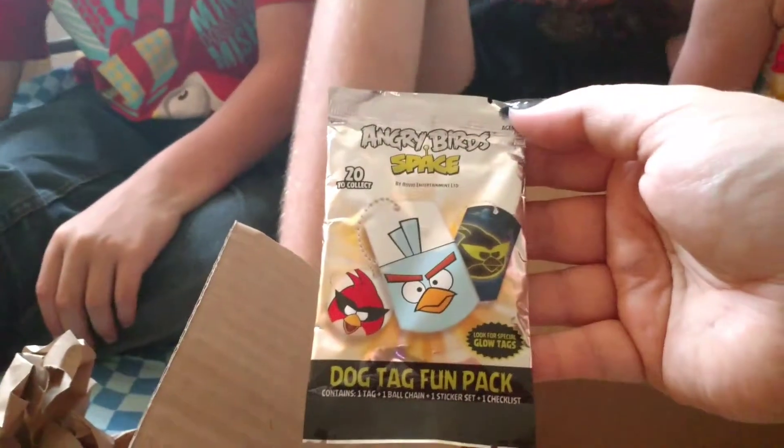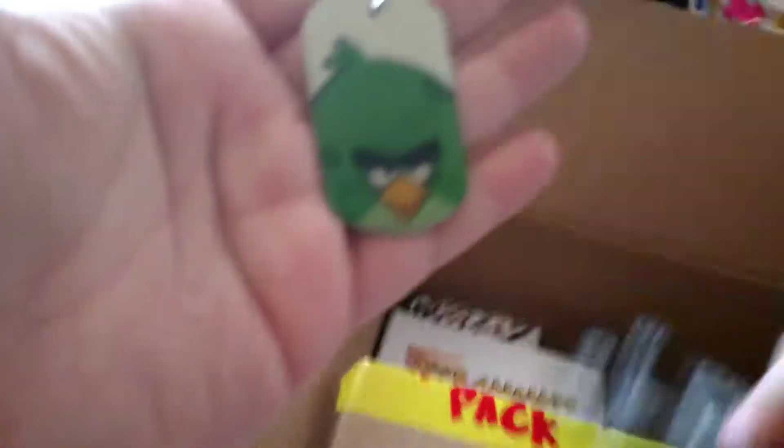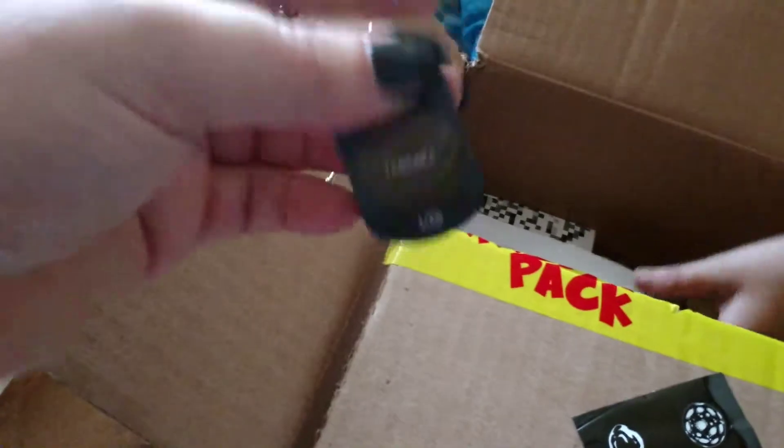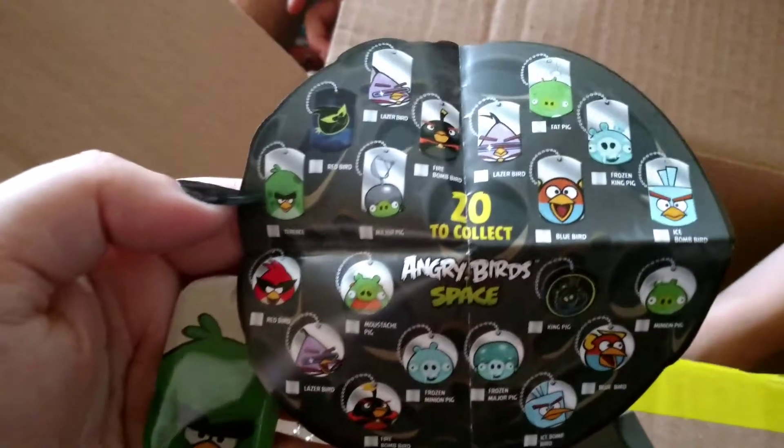We have an Angry Birds in Space Blind Bag with a dog tag. Let's open it up and see what's in it. There are stickers in here, and this is the dog tag. It says Terrence — these are the ones that you can collect. There are 20 to collect.